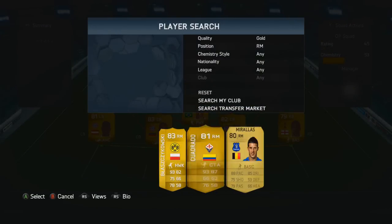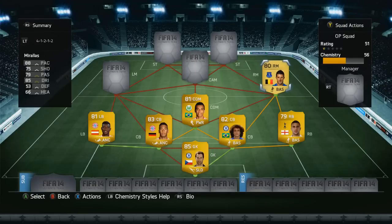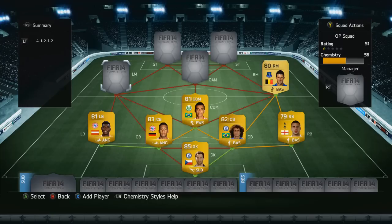On the right hand side we do have someone who doesn't link with Luis Gustavo — it is Kevin Mirallas, who was a striker last year on FIFA 13, but he moved to right mid in FIFA 14. He also got an inform. In FIFA 13 he was a right mid, but what can I say about him — he's a pretty decent player, not the best, not the worst.